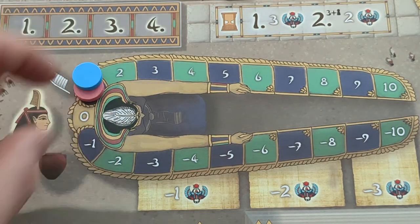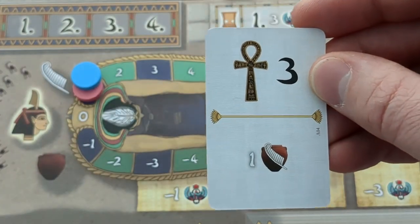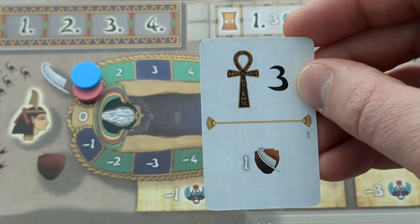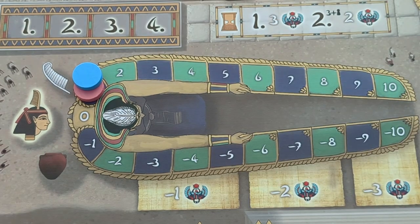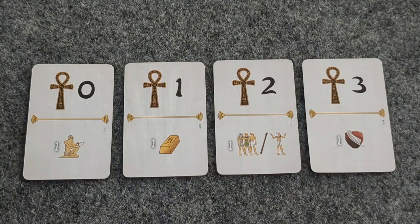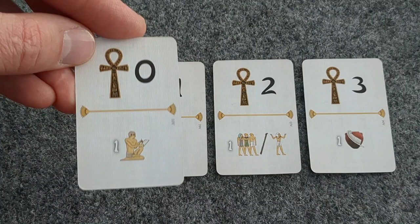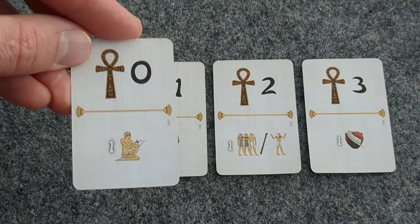Because if there is a tie, Bot in Common's ankh value is always four, so Bot in Common will always go first if there is a tie. And when Bot in Common goes first, he always chooses the scribe or gold cards. Remember, for destiny cards, Bot in Common receives no rewards.